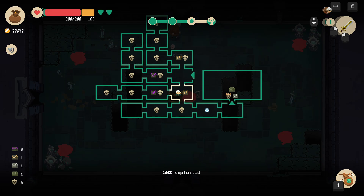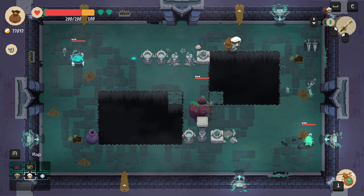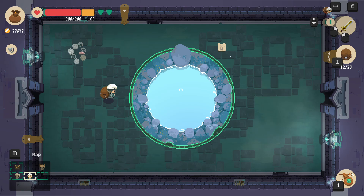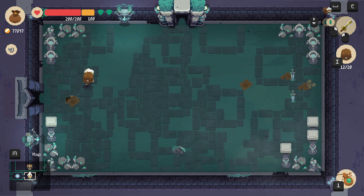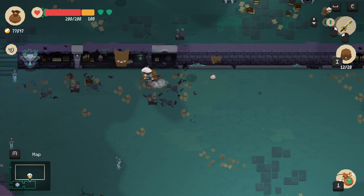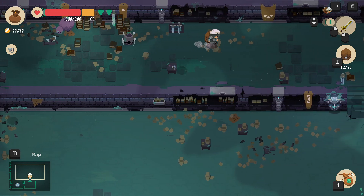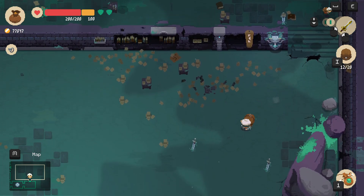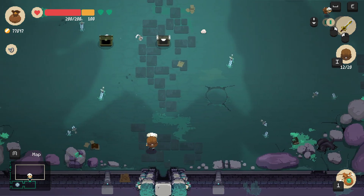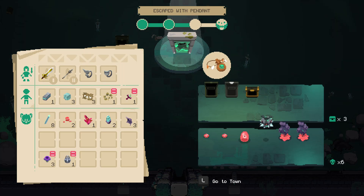Let's check the map real quick — there's no more chests for me. So let's leave. Is there another portal here? Doesn't look like there's another portal here. Let's just go home. Perfect — going back to town.